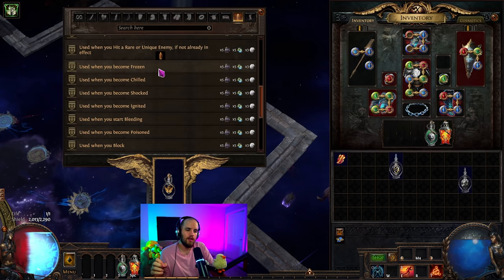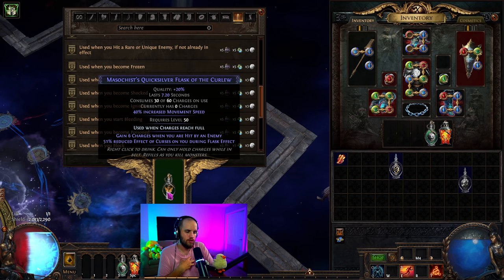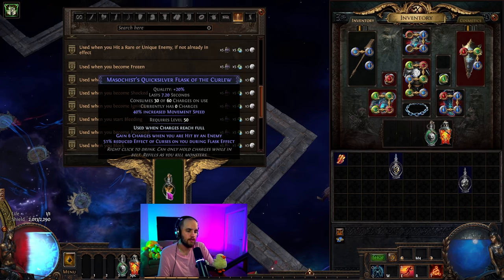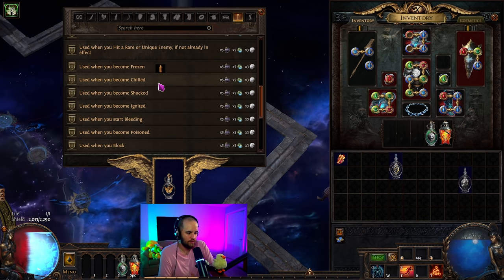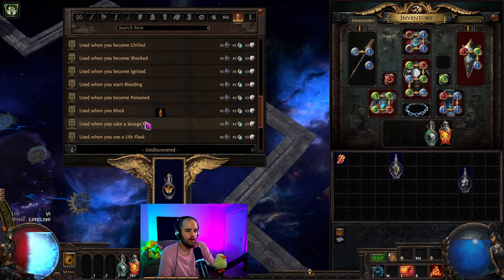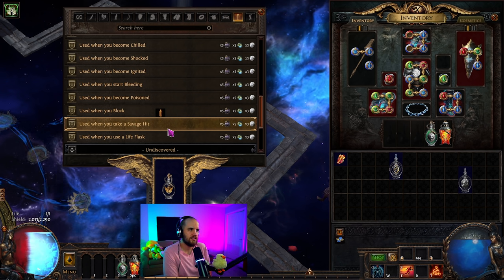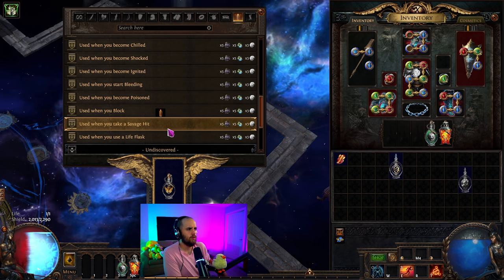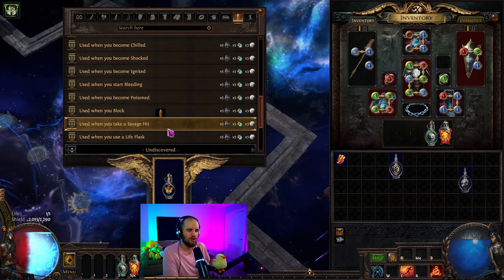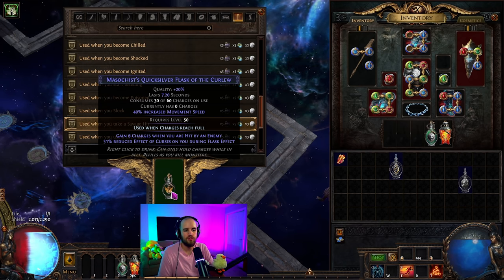The modifiers like 'use when you become frozen, chilled, shocked, or ignited' are not as important anymore when you can just automate all your flasks and keep them up constantly while clearing. It's better to have all your flasks going at one time. There is one other modifier: 'use when you take a savage hit.' This can be good on very particular flasks — like Forbidden Taste, the one that gives you a bunch of life back if you get hit really hard. But for the majority of your utility flasks, you should use 'used when charges reach full.'